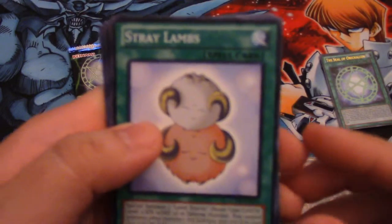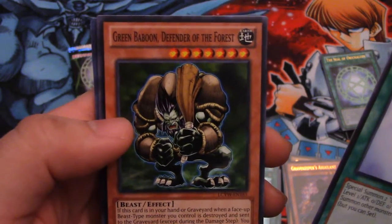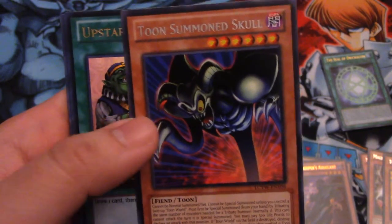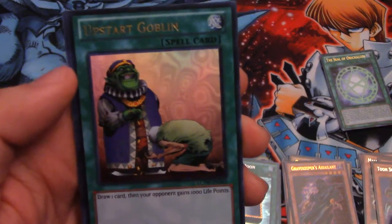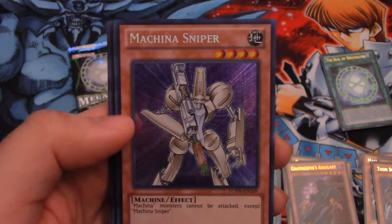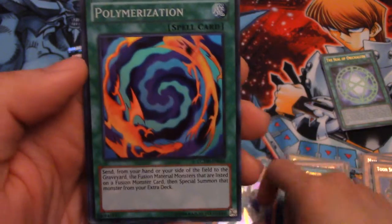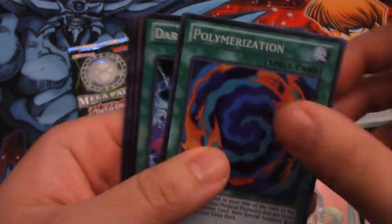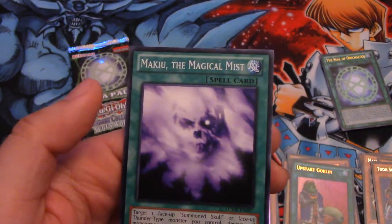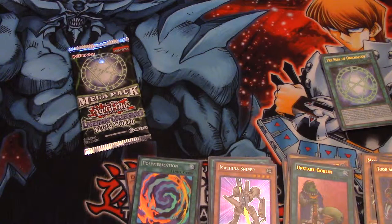Fourth pack. Stray Lambs. Green Baboon, Defender of the Forest — never seen that card. I already see something good: Toon Summon Skull. Our Ultra is Upstart Goblin — very awesome card still. Secret is Machina Sniper. Polymerization — always good to get, especially as a Foil. Super there. Dark Magic Attack, another Manju, and Makiu the Magical Mist — I forgot how to pronounce it from the show.